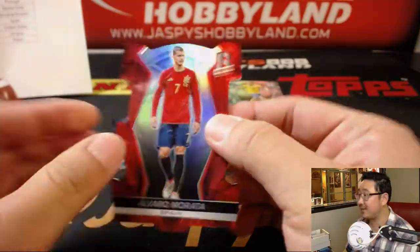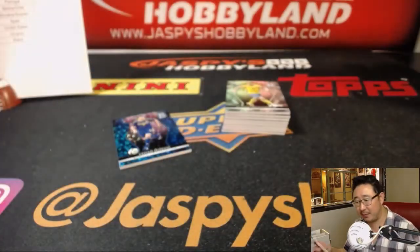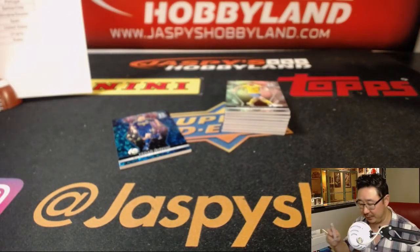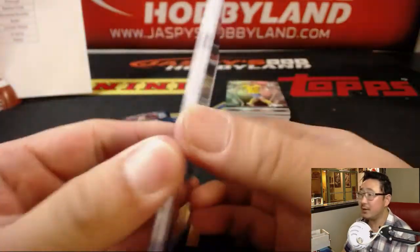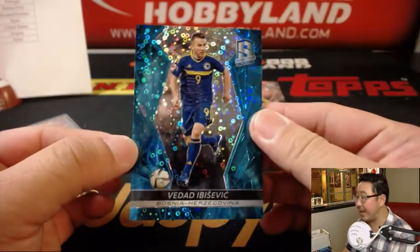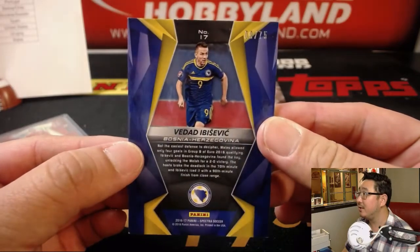We got Alvaro Morata for España — 62 out of 65. That goes to Kip and Spain. Nice die cut. We got Vedad Ibisevic for Bosnia. J-Mac with the Ibisevic, 9 out of 75.